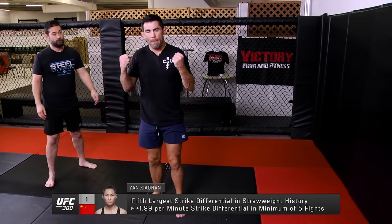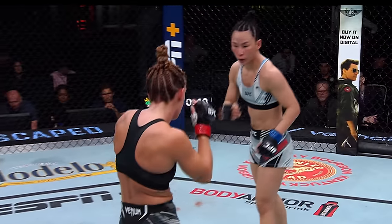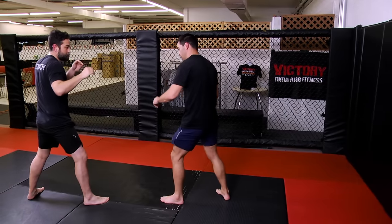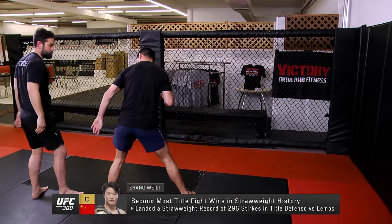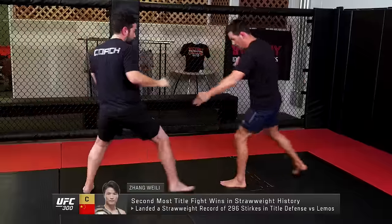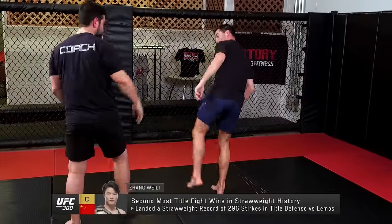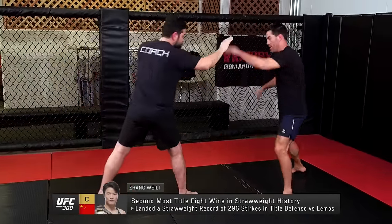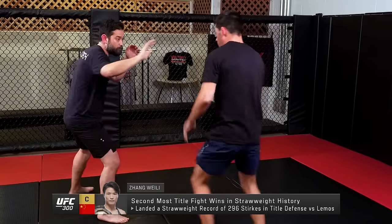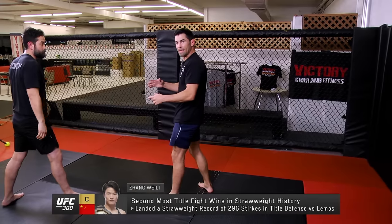And then on top of that, power on both hands — front kick coming up the middle, big right-hand connection for Xiaonan. These are some of the tactics you'll see out of Wei Li. She throws this kick to the knee, she'll just stab it straight down. And then she loves that sidekick all day — that's there on a southpaw. And she'll start tagging inside. The second the stance switches, Wei Li makes the adjustment.